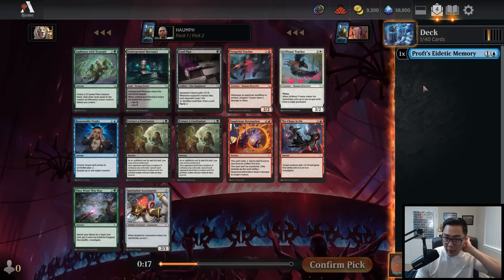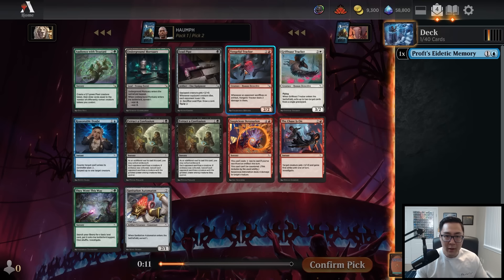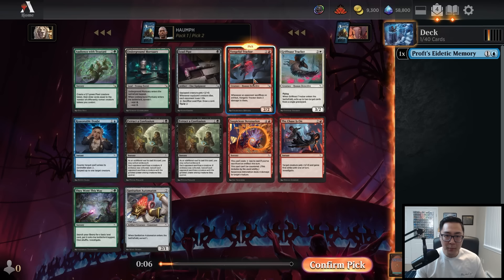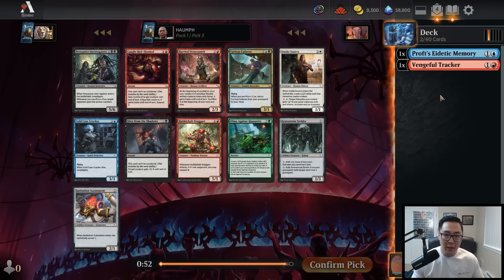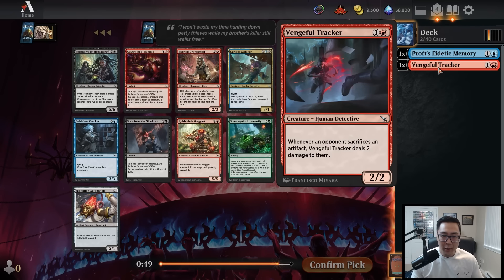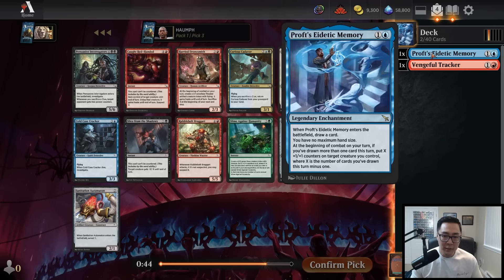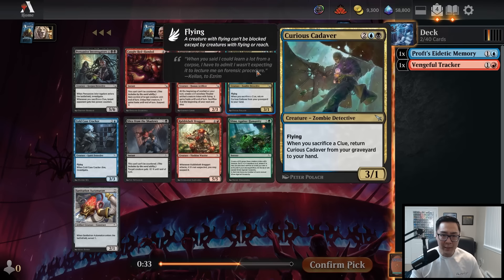Moving on to this pack, we have Extract the Confession, which is a decent removal spell, and Vengeful Tracker, which I think is decent. Typically when drafting Prof's Eidetic Memory you want to be blue-red, but this tracker is just a two-drop with some upside. I'm going to take that over Extract the Confession — it's a two-mana detective I'm reasonably happy playing in most of my decks. So I'll go ahead and take the tracker. Of course, blue might not be open, and if it's not, we definitely want to go a different direction.